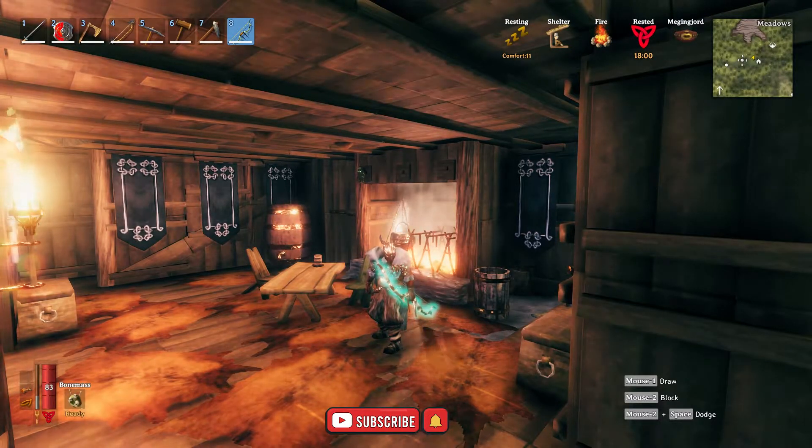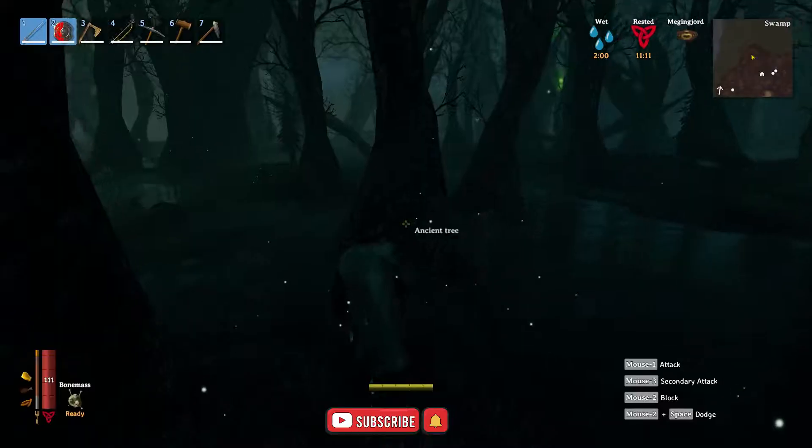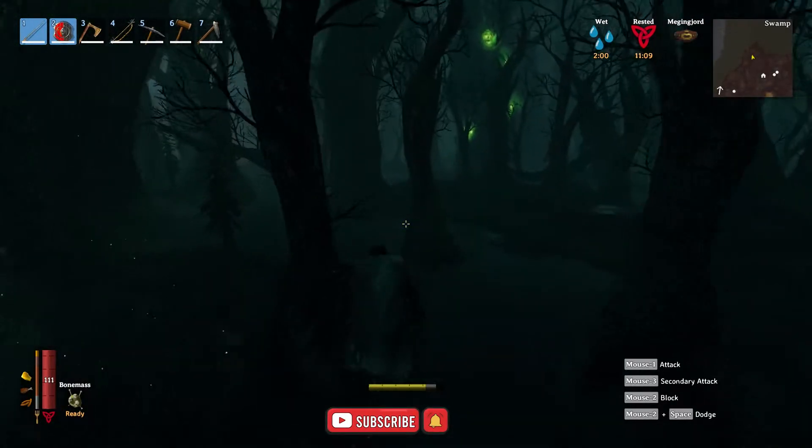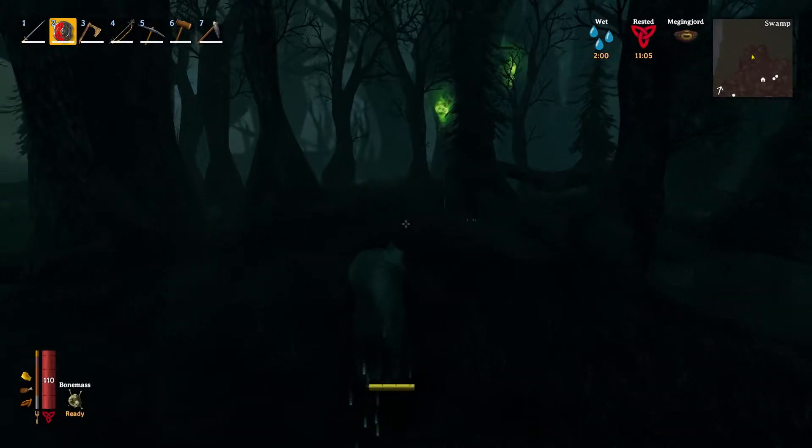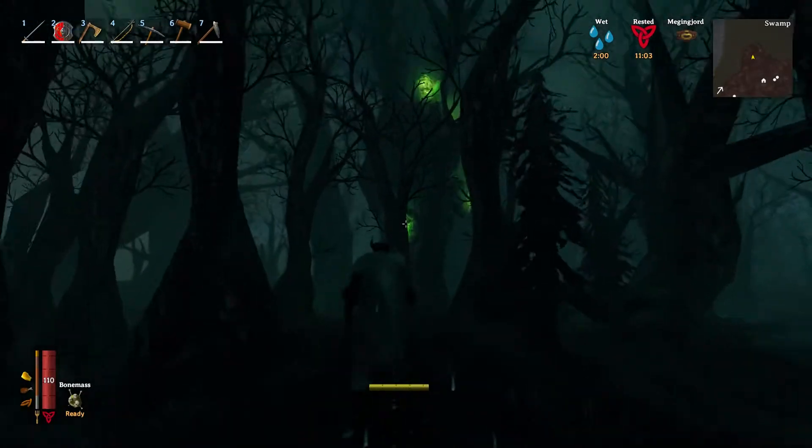In this video I'm going to show you how to craft the Draugr Bow. To get the unlock for the Draugr Bow you're going to have to harvest something called Guck. These are the green things you see on the side of the trees in the swamp biome.